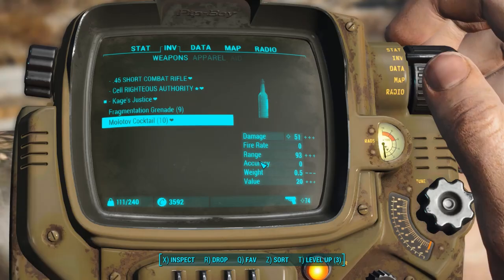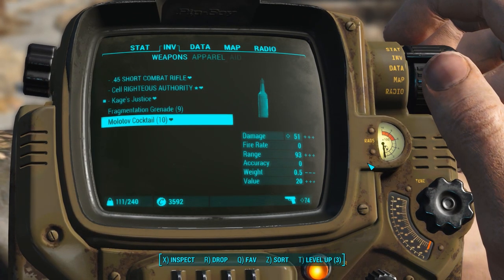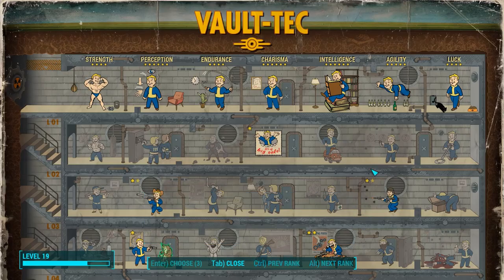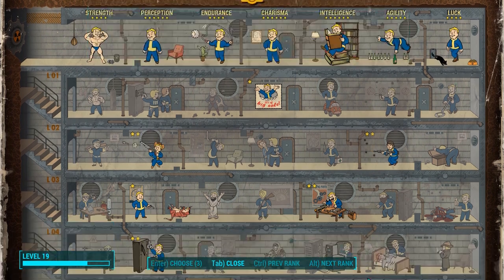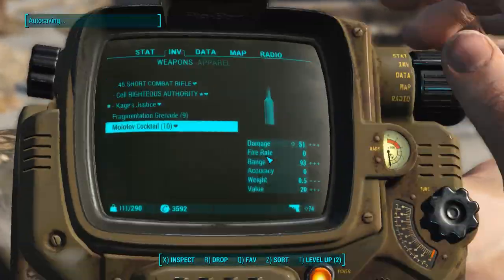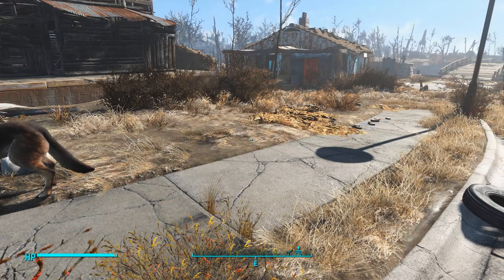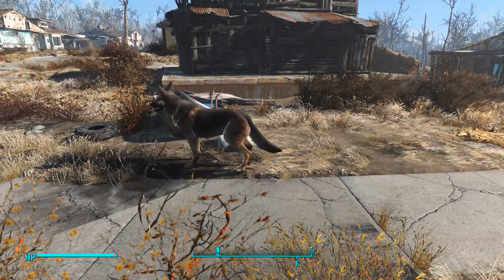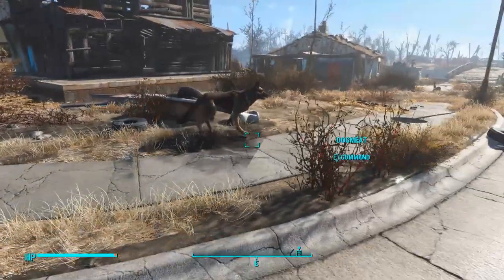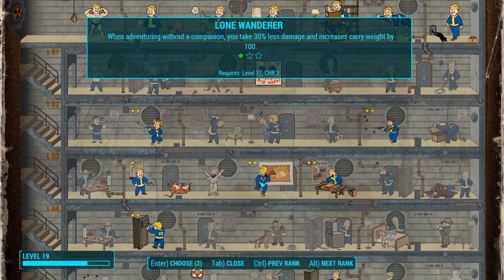Let's actually test this - our carry weight is 240. If it goes up it worked. Lone Wanderer selected - carry weight is now 290! So Dogmeat does not count as a companion. Do we want to put another point in? Yeah, definitely - when adventuring without a companion you take 30% less damage and carry weight increases by 100. I could actually put three points in but I have to be level 40 for the third point.